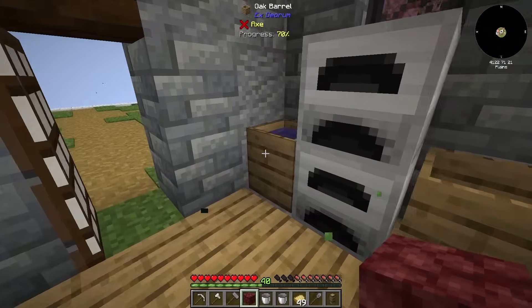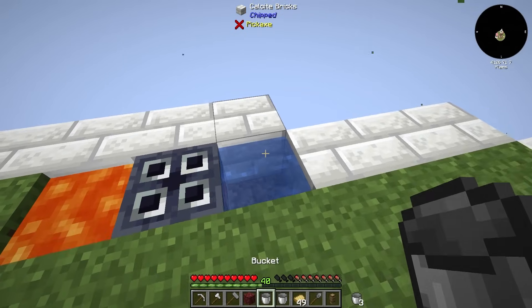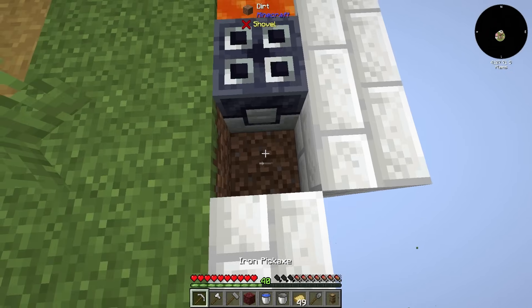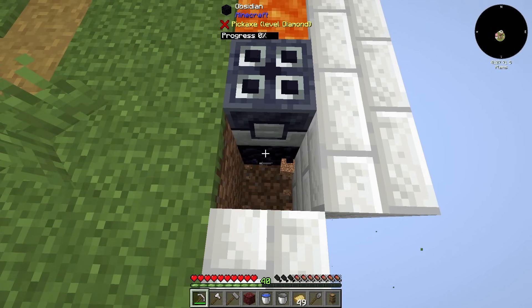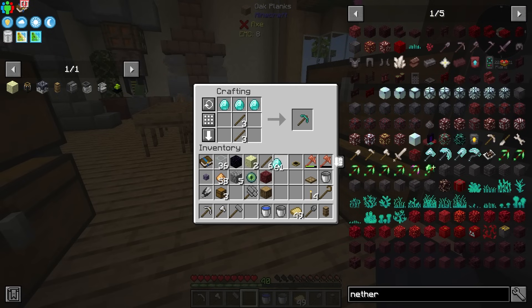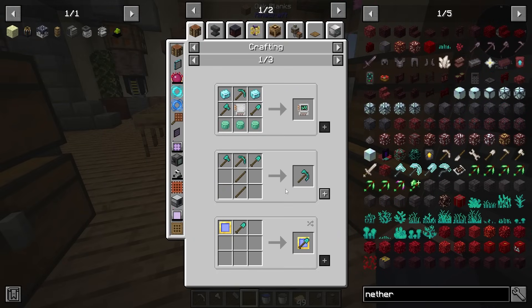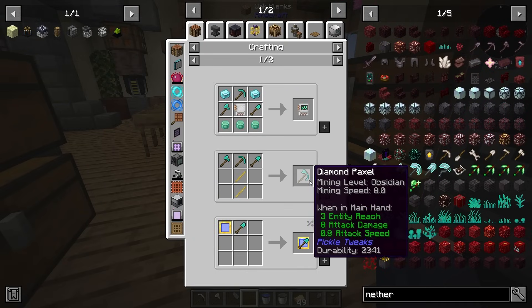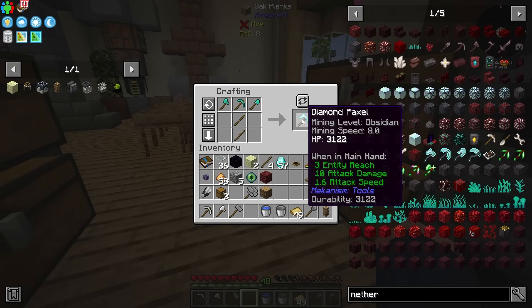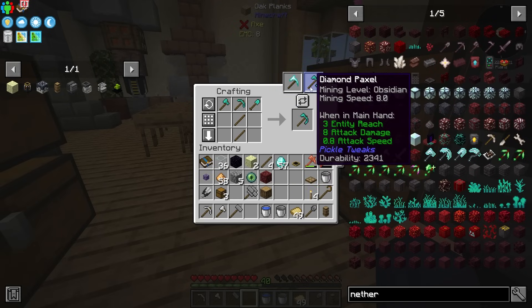So what I should be able to do is use this netherrack and this new bucket of witch water, and replace our water that we have here. And also I need to replace our obsidian. So it's time to make a diamond tool set — or I could make something even better: a diamond paxel, which is going to be an axe, a shovel, and a pickaxe all in one. I'm going to go with the one from Pickle Tweaks, because I kind of like the way it looks a little bit better.